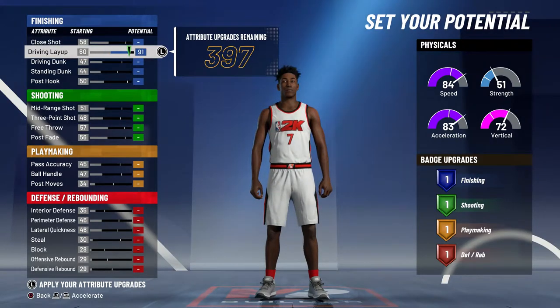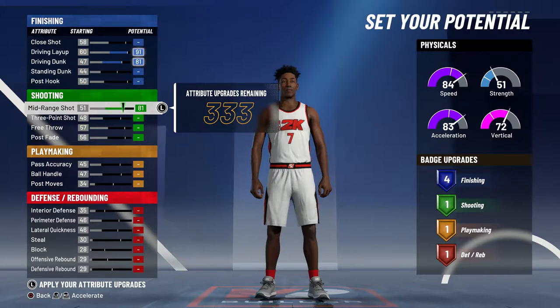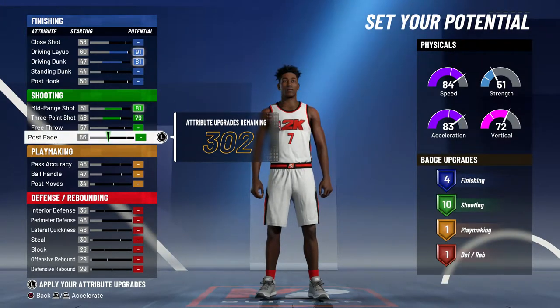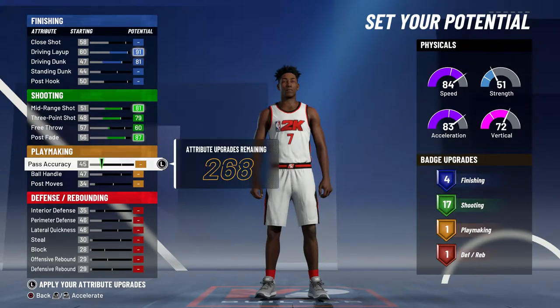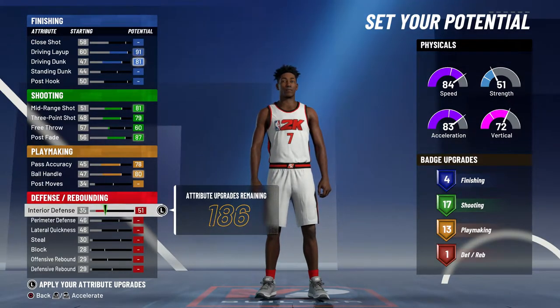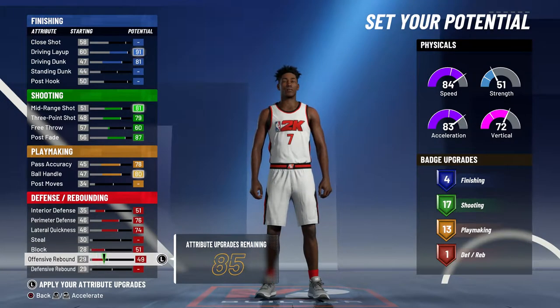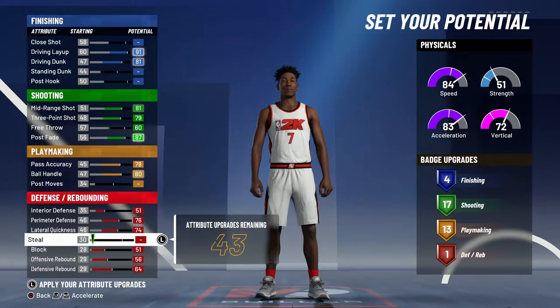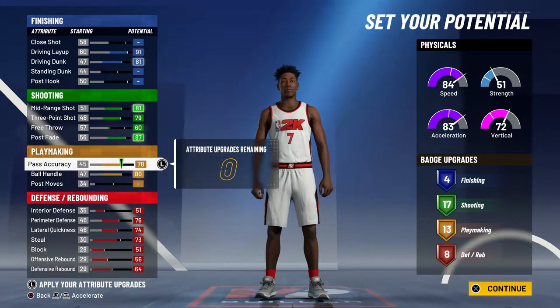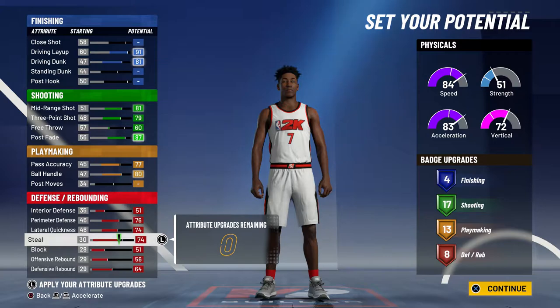Getting into the attributes, I maxed out my driving layup and dunk and didn't touch anything else on finishing. For shooting I maxed out everything except my free throw and just put two points to the free throw until it gets up to 17 shooting badges. For playmaking I maxed out everything except post moves, and for defense I maxed out everything except steal. At the very end I put the remaining attribute points towards steal until I got eight defensive badges. You can also take one away from pass accuracy and put it towards steal, because I feel like defense is going to be very important in this game like NBA 2k20.